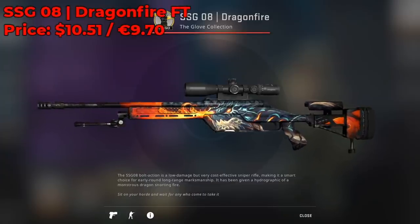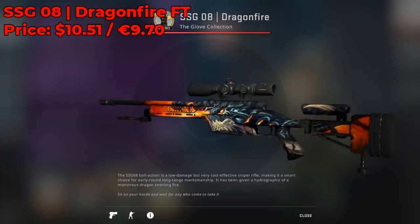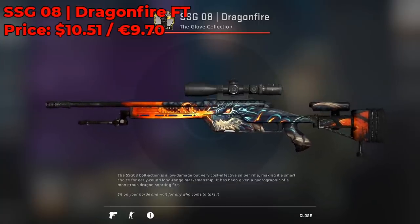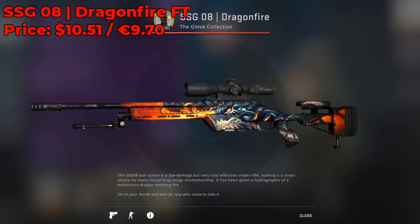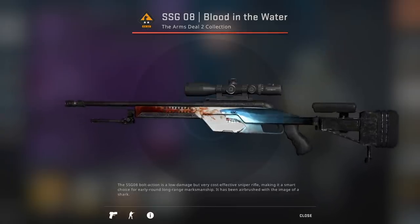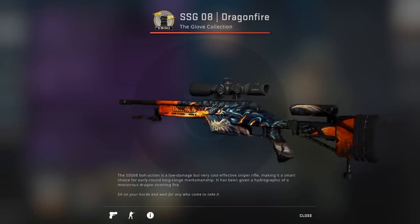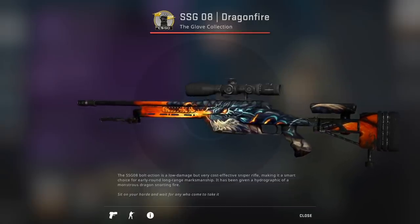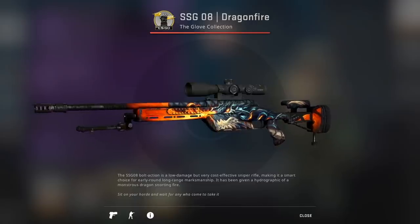For the SSG-08 skin I went with the Dragonfire Field Tested, currently going for around $11 on the Steam market. It's a bit pricey for a scout skin, but it is a covert skin — one of the only covert scout skins in the game. This skin has a lot of orange in the fire the dragon is breathing. It has a really nice design and is probably one of my favorite scout skins in CSGO.